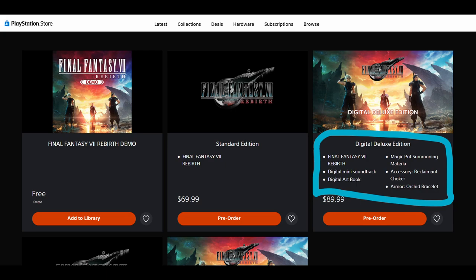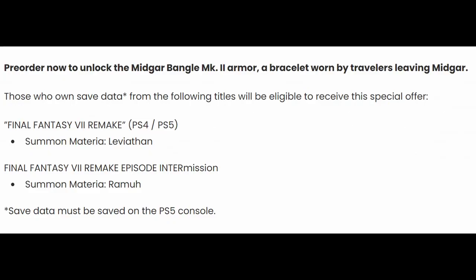Now, while the PlayStation Store doesn't tell you what these things do, the Square Enix Store does. Those who have saved data from Final Fantasy VII Remake will be getting a Leviathan Materia, and those who also have saved data from Episode Intermission — which is the portion with Yuffie — will be getting the Ramu Materia.